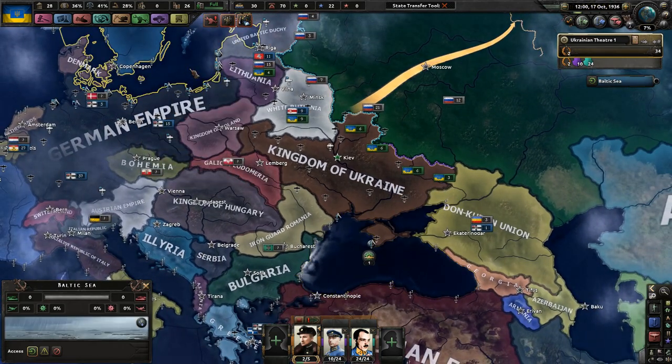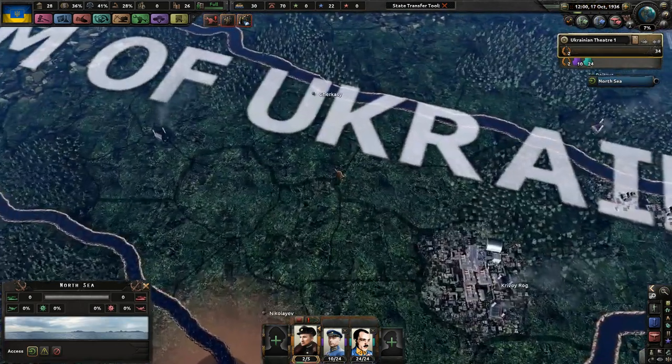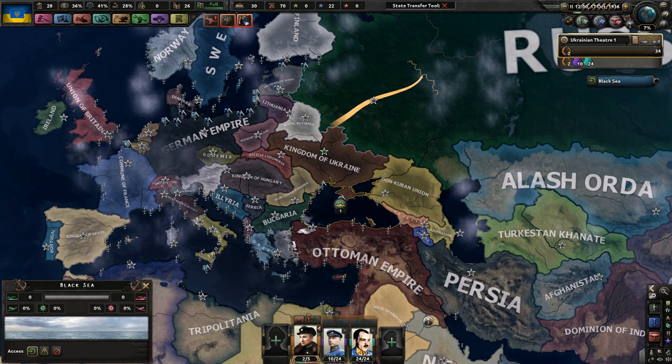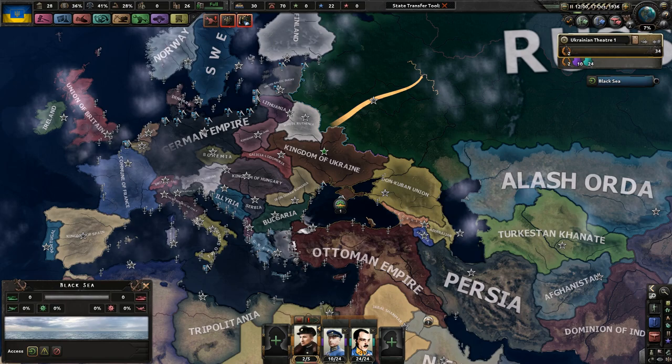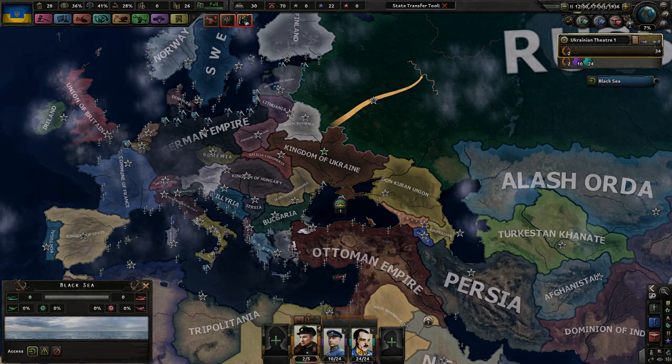But that's all the time for what we have today. We have made it from January all the way to October 17th, 1936, in the first episode of our Ukrainian campaign, where we will make sure we become a power - maybe not a superpower, but at least a power. So with that in mind, guys, thank you very much for watching. Leave a like if you liked the video, subscribe if you're new, tell me how I pronounce my Ukrainian words wrong. Check out the Discord link below, and I will see you all tomorrow. I hope you all have a great, tremendous day.